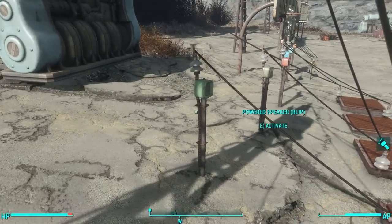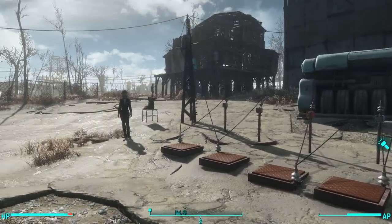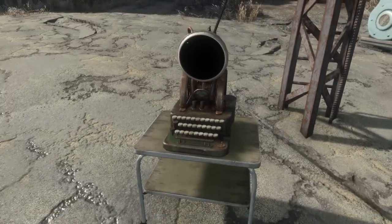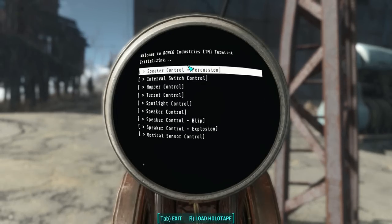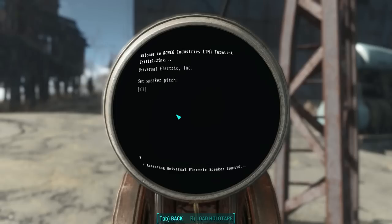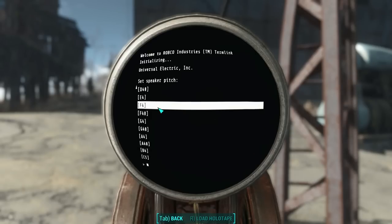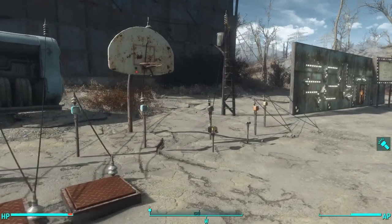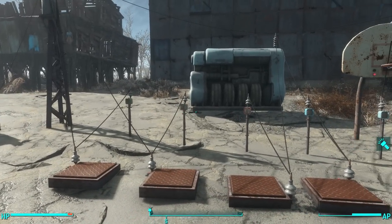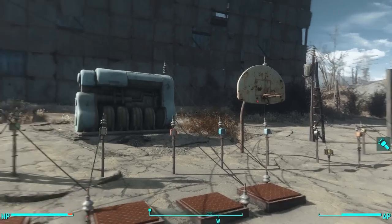The nice thing about all of these speakers is you can adjust the pitch in your terminal. You can scroll through all of the different connected items, including all of the different speakers, and choose the pitch you want — it actually has the notes, like E4 or F4 sharp. Potentially you could set these up so that they play a song when triggered, but in order to get something like that to work, the mind just boggles.